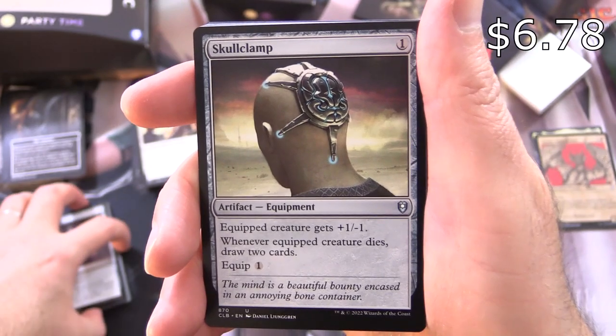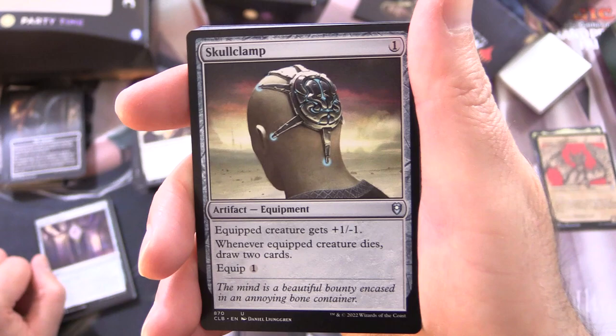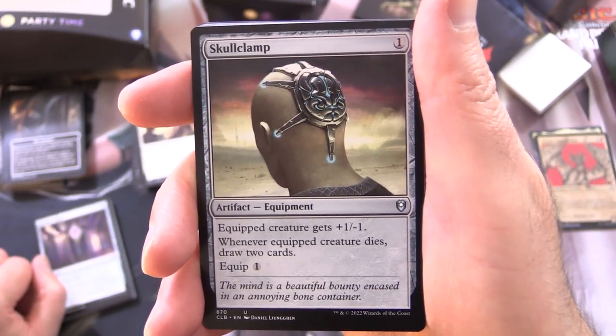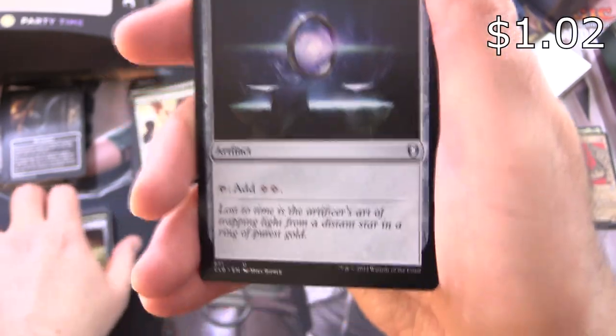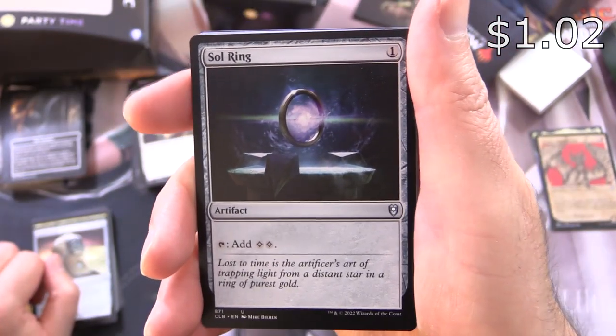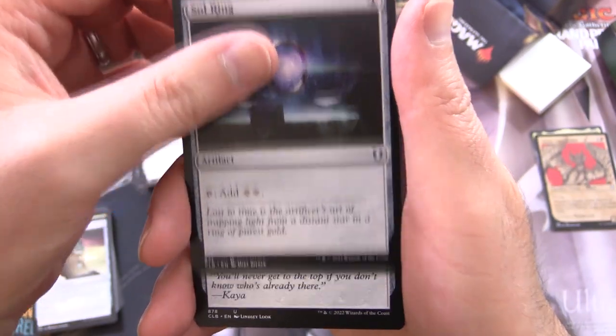Skull Clamp is a pretty common Commander card — Artifact Equipment for 1. Equipped creature gets -1/-1, and whenever equipped creature dies, draw 2 cards. You can equip it for 1. Sol Ring — pretty much every Commander deck these days has this — it's an Artifact for 1, tap to add 2 colorless.